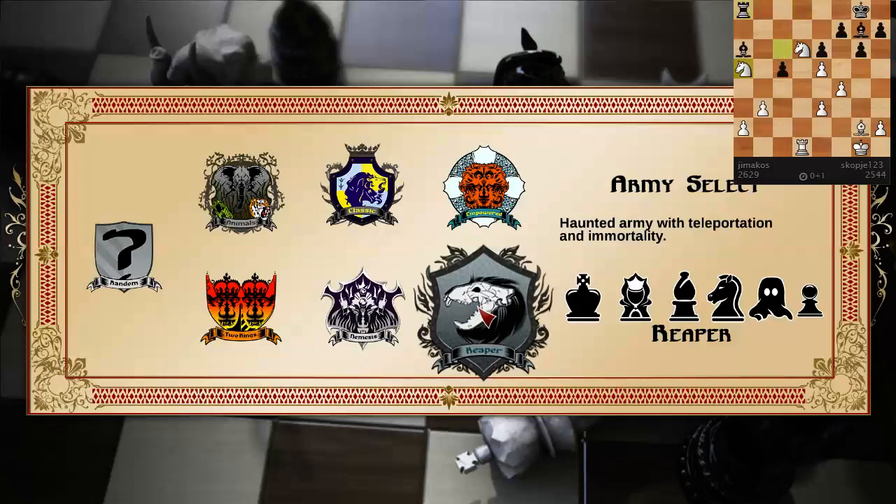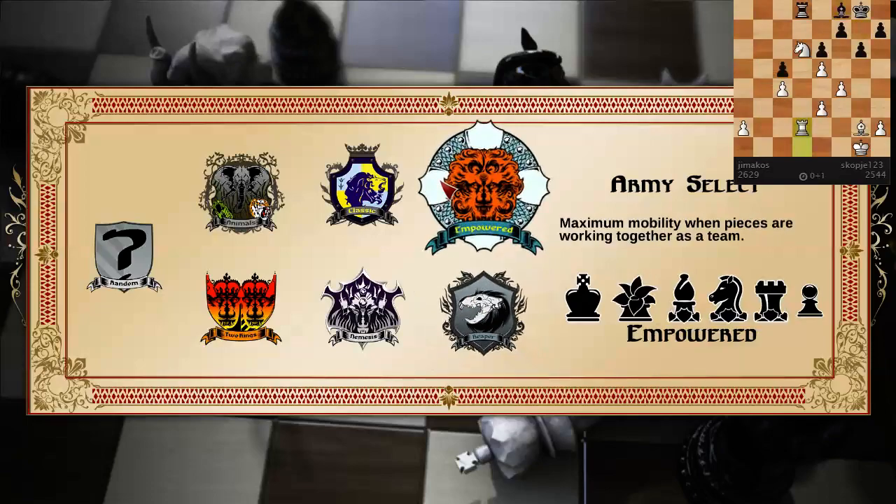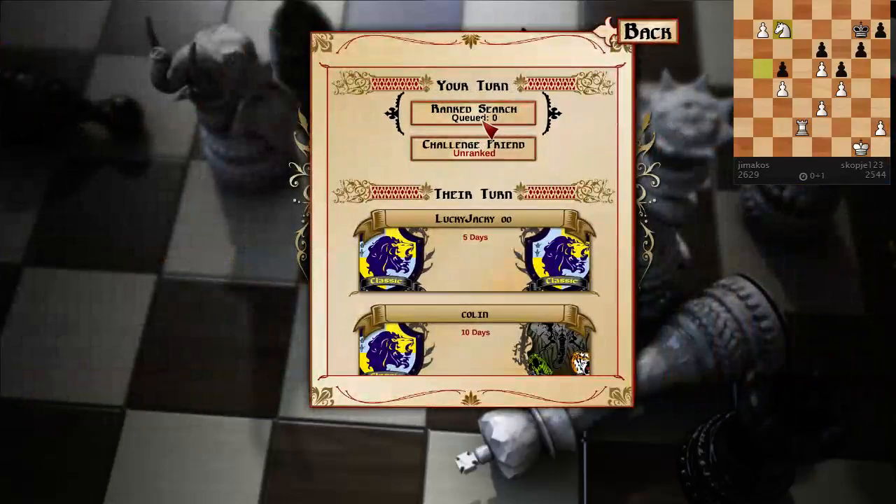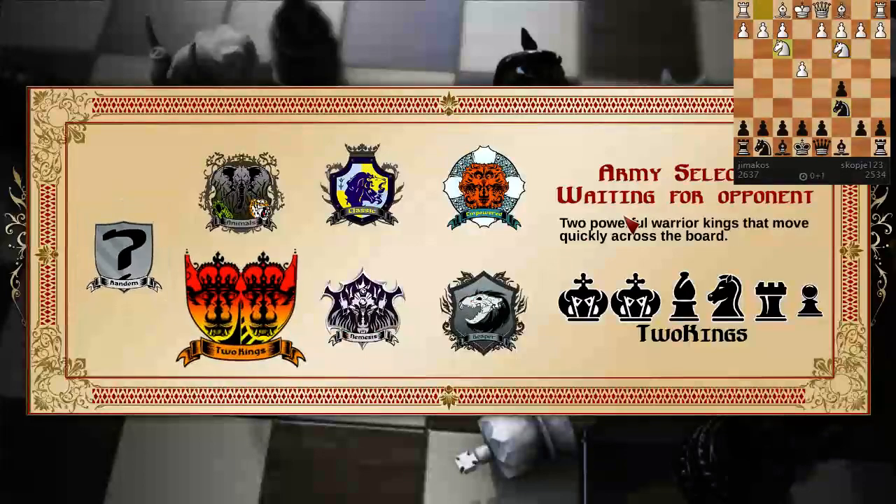Empowered is really difficult to work with because you don't have a queen — your queen moves like a king, which kind of sucks. I've tried the Two Kings army. It's really difficult to get your kings forward, but I should try to learn how to play them better. So I'm gonna pick the Two Kings Army and queue up a fourth game.